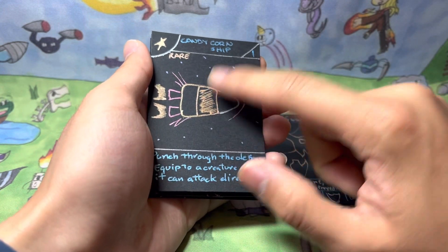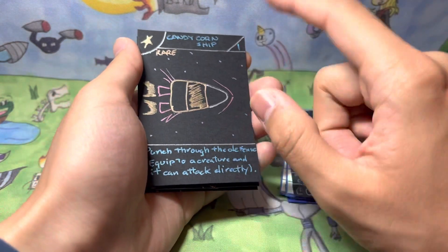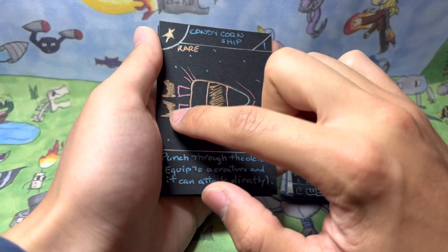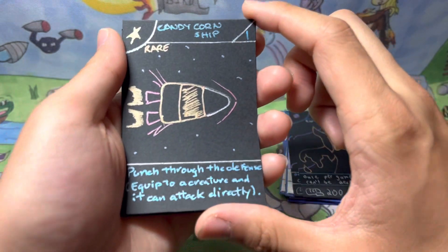I like the way she drew this card. We discovered that the color doesn't look the best when it's colored in all the way, so we went for this scribbly style because she was sketching, and I liked the way it looked. The fire in the back from the rocket boosters looks awesome, and the flame sprouting out there. In the front it's like breaking past the barrier when you're going so fast.